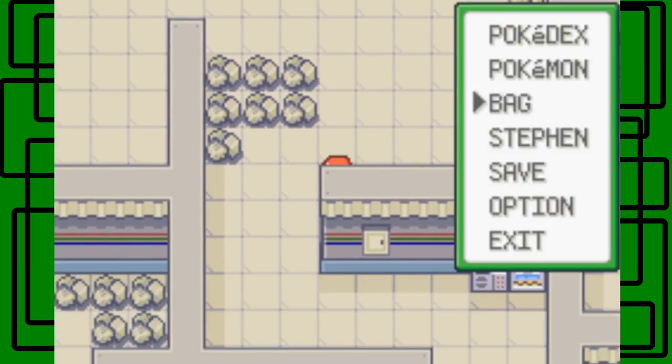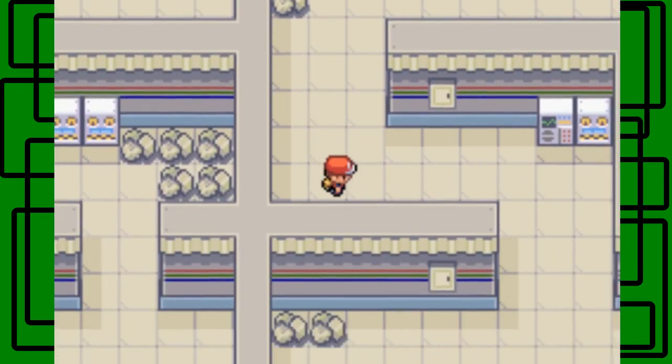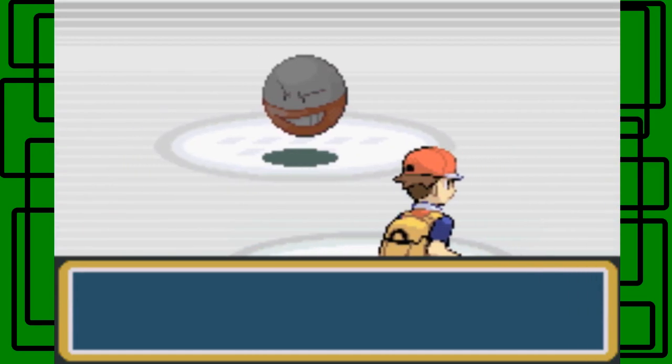I kinda went at a square there for a second. I think we have to go down here. And here's some items down here, I guess. One of them's probably a Voltorb. I think this one's a Voltorb — Electrode. Yeah, it's an Electrode. Okay, cool.